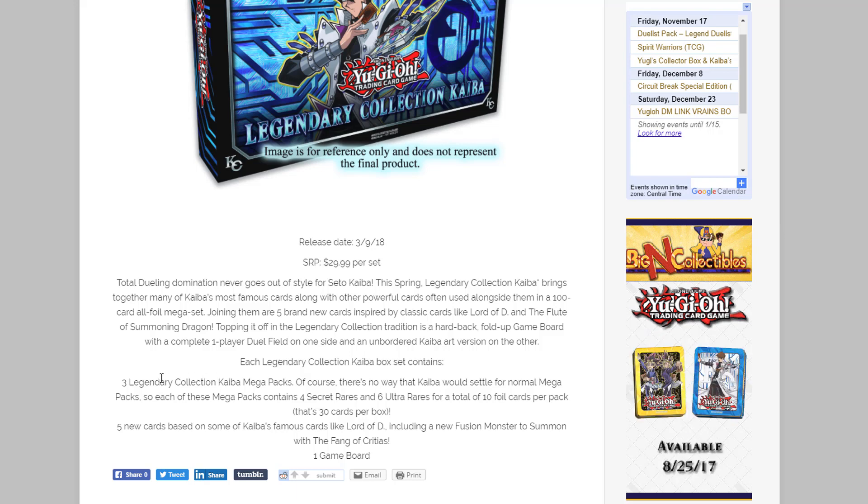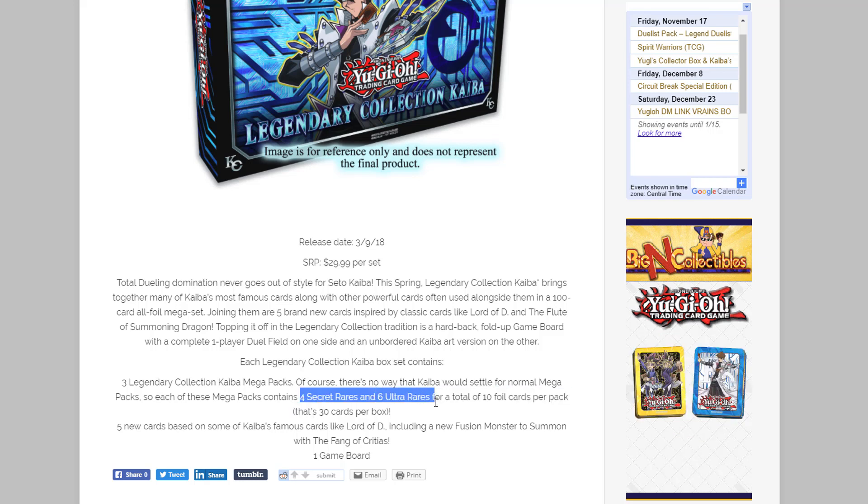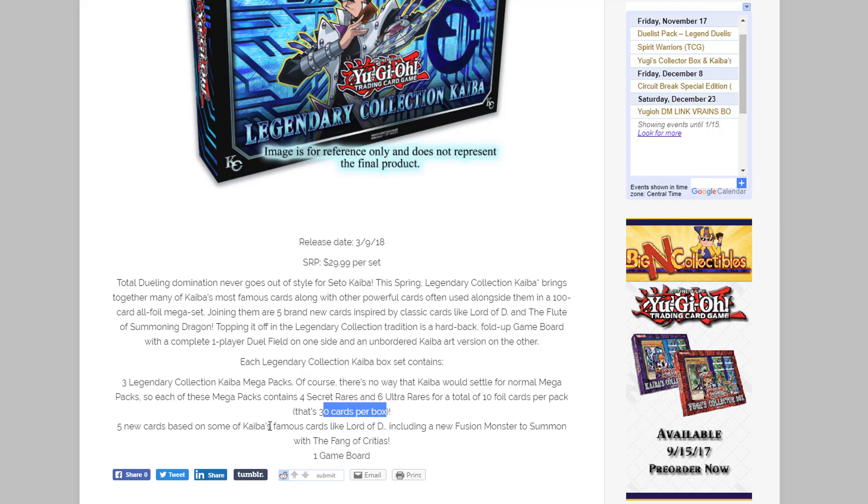What's gonna be different is you'll be getting three mega packs, and the mega packs will have nothing but holos in them. Supposedly it's gonna have four secret rares and six ultra rares, so you're getting 10 foil cards per pack and 30 cards per box basically.